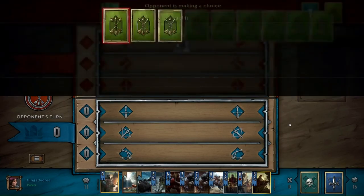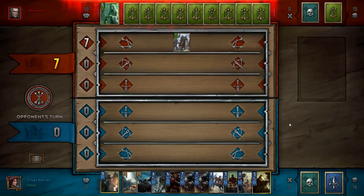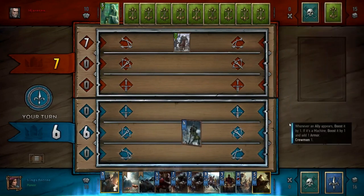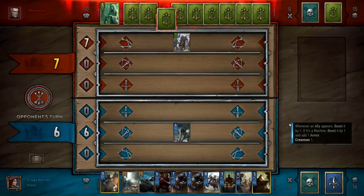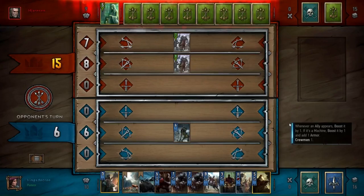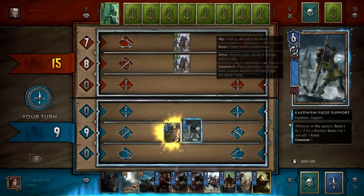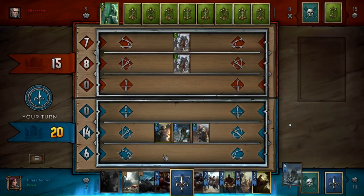We start out here going up second, which is really good for me — that means I can over-invest in tempo and not be punished for it, because I'll be able to force him to pass and win same cards. Start out with a good old siege support, which I finally learned the name of. Funny thing is I used to play a ton of Northern Realms back in the day, but once the armor archetype really rose up I stopped playing it.